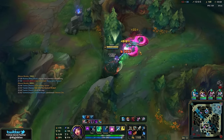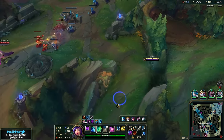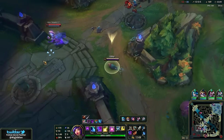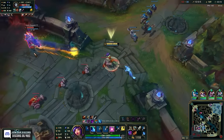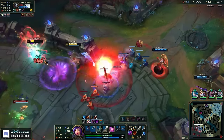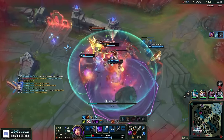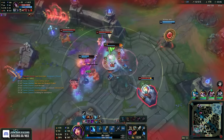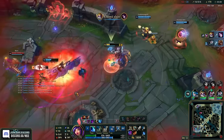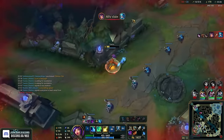Our attack speed is 2.38, and that's without Lethal Tempo. Hello! Attack speed Niko. Wait, he came back — that's not allowed. Oh, I walked into that. Kill me — double Zonia, kill me! No Zonia on her? Nice! Okay, I'm out, I'm out. Where's Rumble? No, no — thank you.